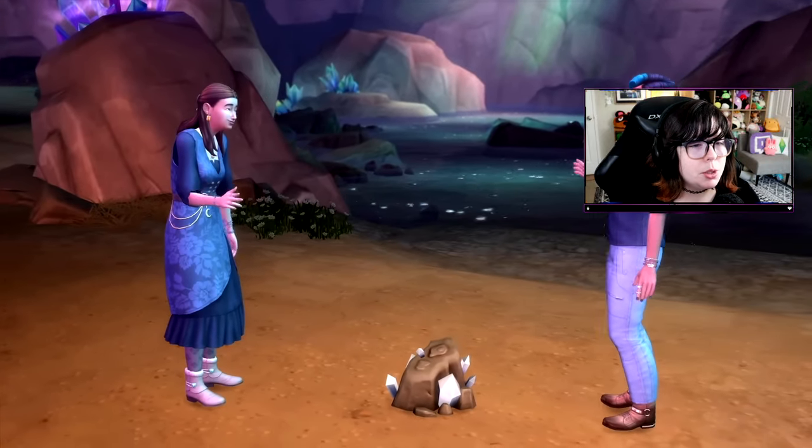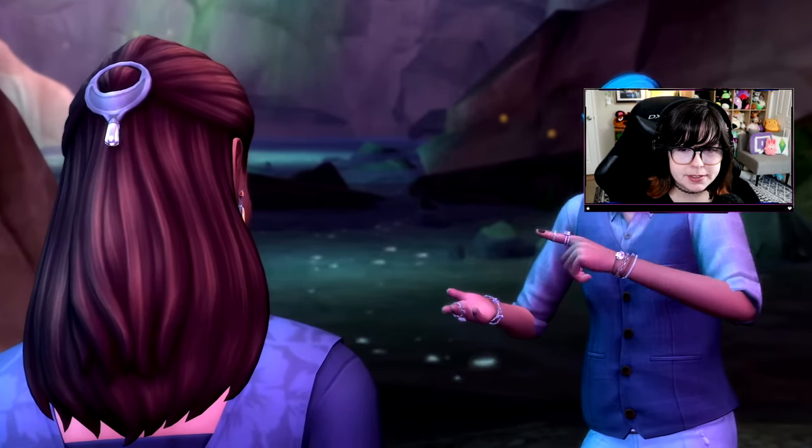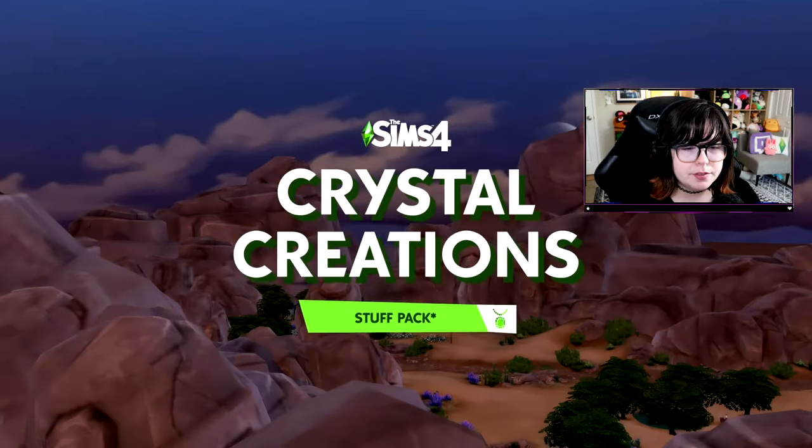This is that secret world that you can access in base game by getting to level 10 of the handiness skill. So they're just going and mining some crystals down here. And then we got a view of these new boots and a new outfit. These things are so beautiful. I love all of the jewelry. That hair clip too. Very cute. I'm really excited for more rings in the game. I feel like that's not something we have enough of.